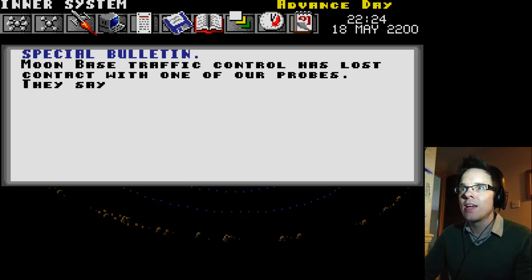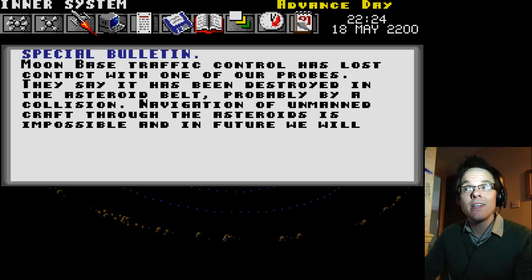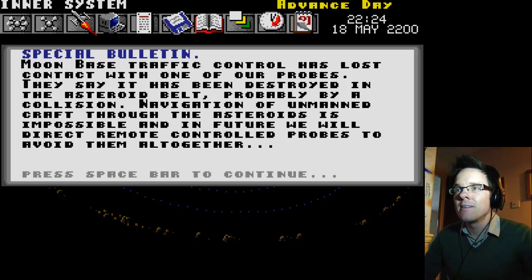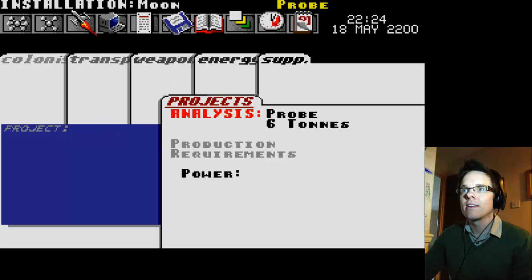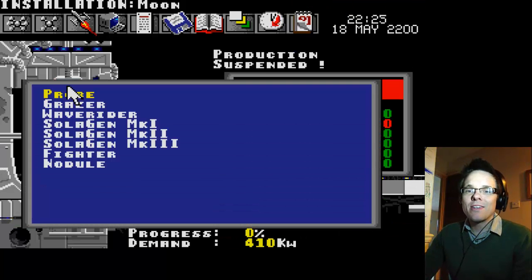Moon-based traffic control has lost contact with one of our probes! Which one have we lost? It's been destroyed in the asteroid belt, probably by a collision. Navigation of unmanned craft through the asteroids is impossible — in future we will direct remote-controlled probes to avoid them altogether. Oh Dave — HMS Infected Flinch — gutted. So do I have to research new probes?